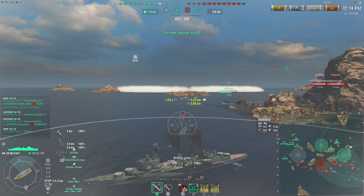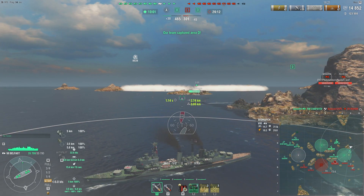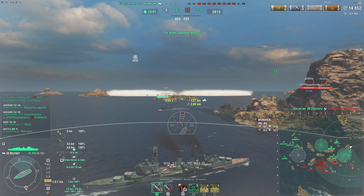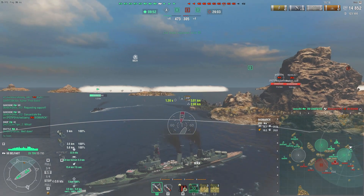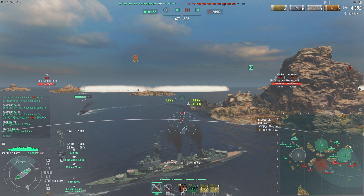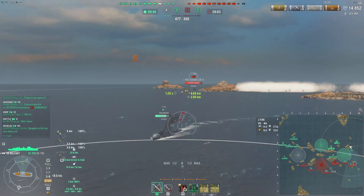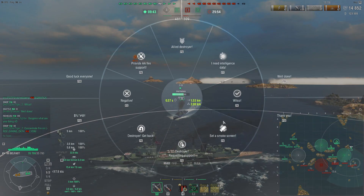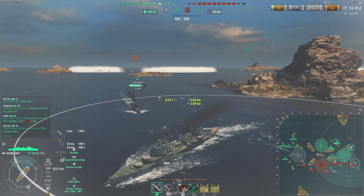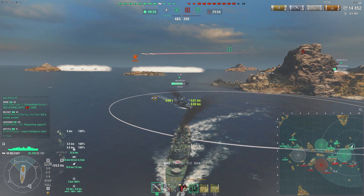Now I can feel pretty safe sitting here in my smoke because the two destroyers on the enemy team at the B cap are both Asashios, which means they can't harm me with torpedoes — they can only hit battleships or carriers. However, I see the enemy Lyon pushing my smoke, so I can't really stay in it.